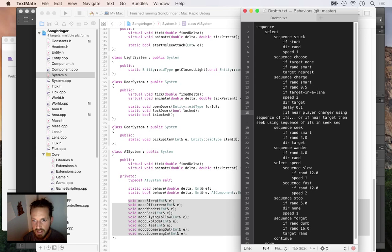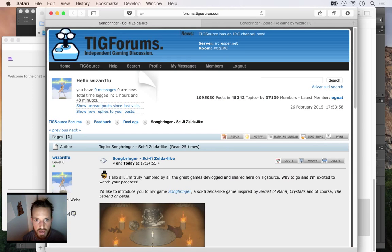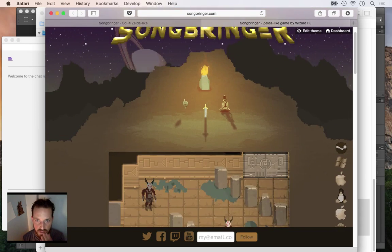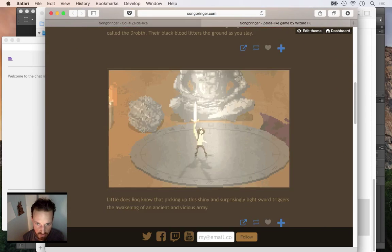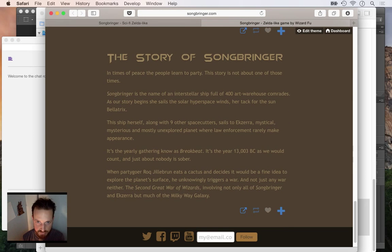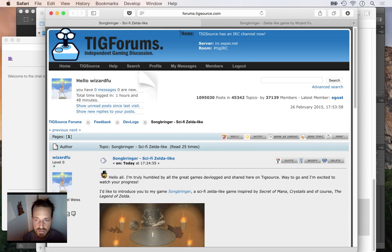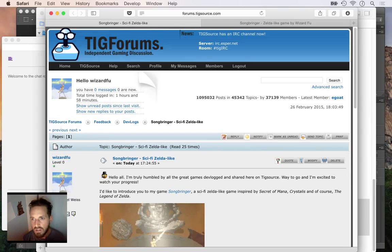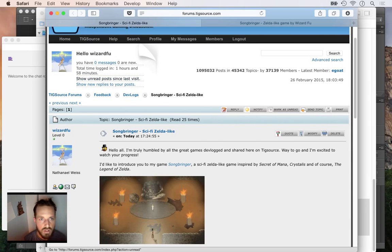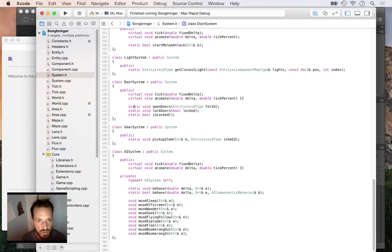I'm very excited to move the other AI over to this nice new behavior tree system. Also today I've got the new Songbringer website finished at songbringer.com - it's a Tumblr blog with a few things and the game's story. I'm also going to check the forum post I just did on TIGSource. Let's get into actually converting more of the AI.